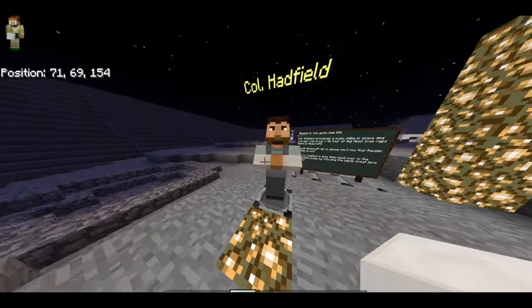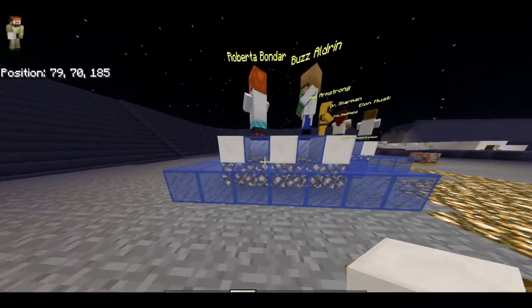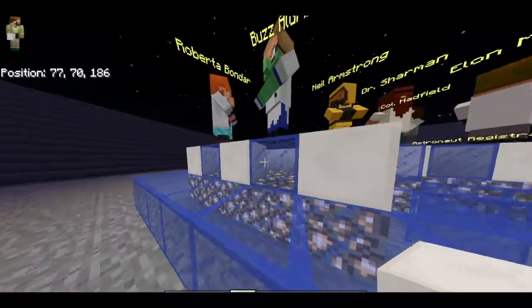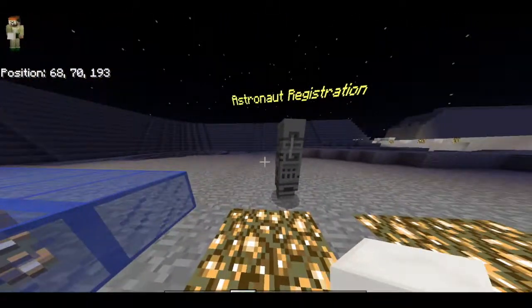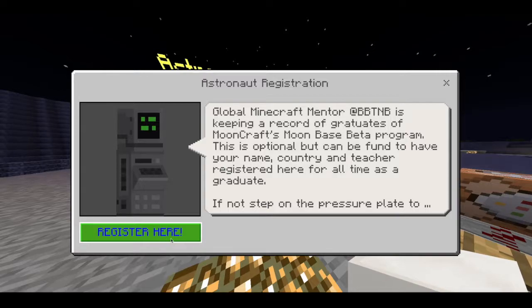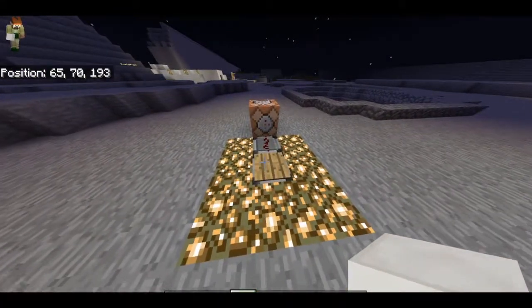They get to know who Colonel Hadfield is, then go over to the graduation stage where each of the guest celebrities says congratulations as students move along. At the end they come to the bot — Astronaut Registration — and simply click on a Google Forms link that asks their name, their country, and their teacher. It'd be really cool to have a collection of kids who have actually become astronauts and completed the training. If they're done, they step on the pressure plate and teleport right back to where they began.